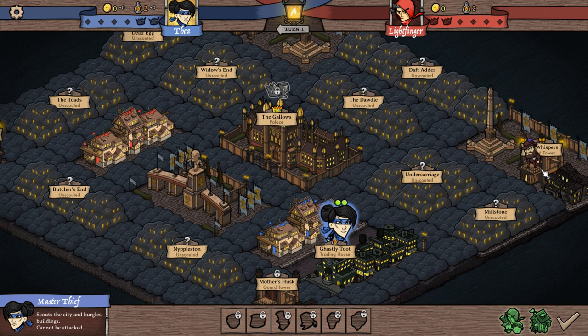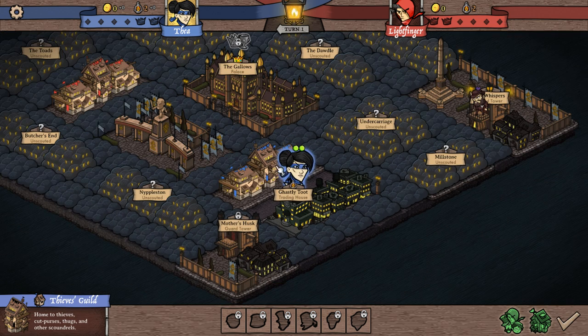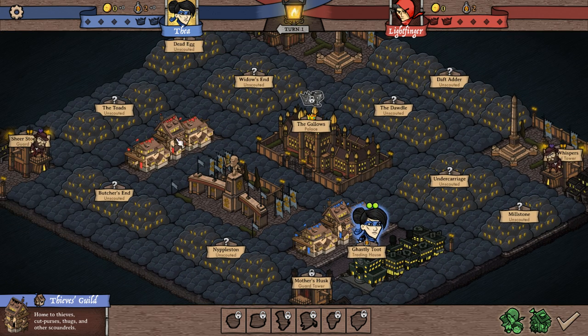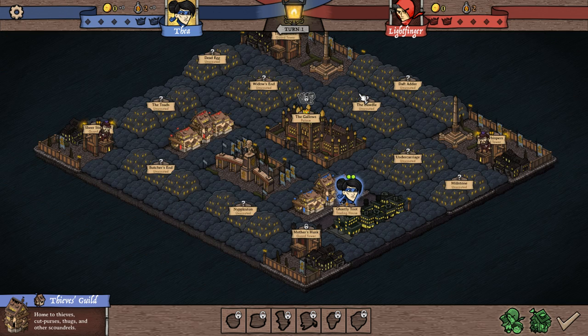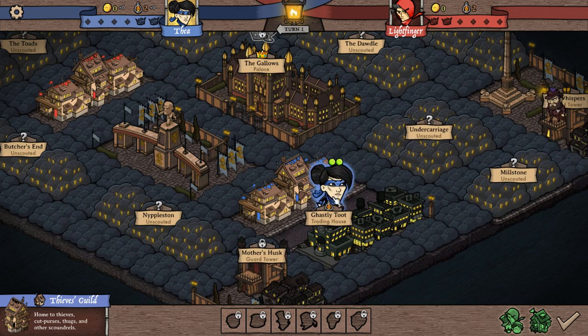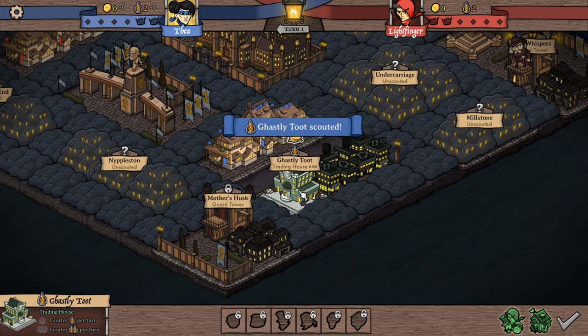We have these two guard towers. What we need to do is hire some thugs, send them to the guard towers, occupy them, and then go to the palace, break in, and win. Our main hero Thea is here, and our operation is in this blue flagged building. The red one — Lightfinger — is over here. Everything is cloudy, like a fog of war. The map, even though it's the same scenario, is randomly done each time.